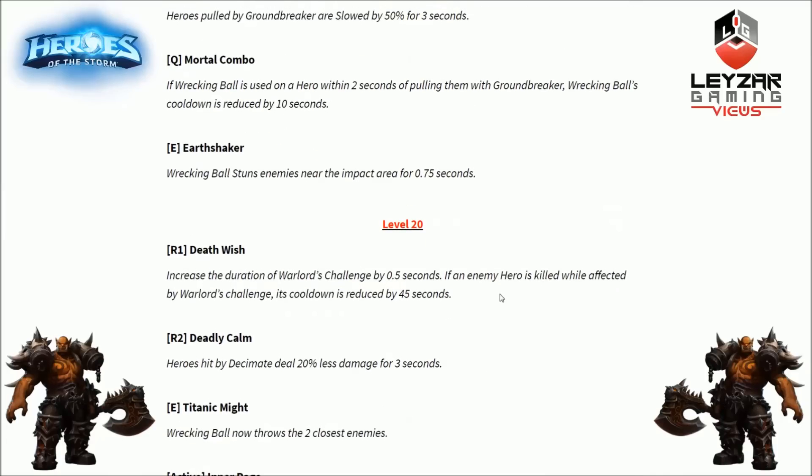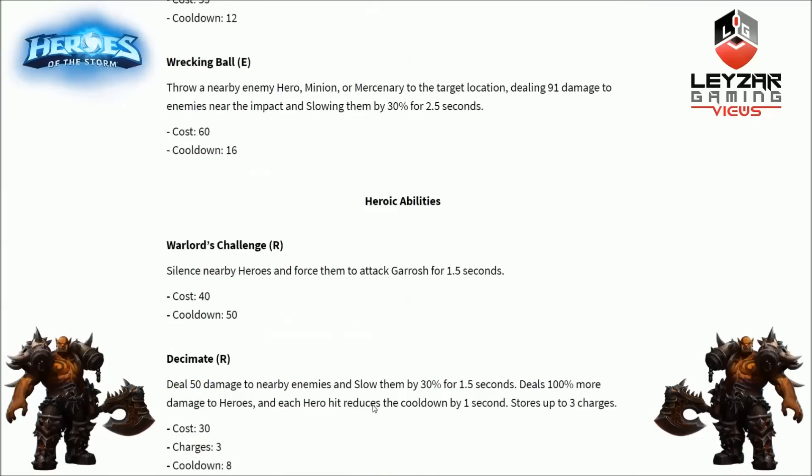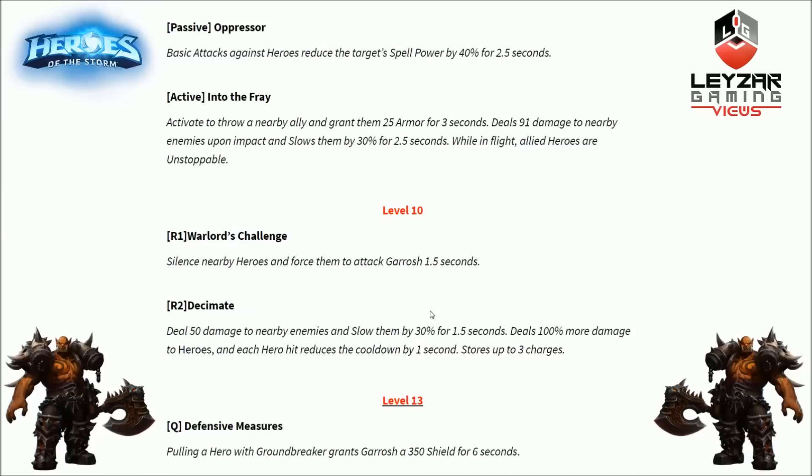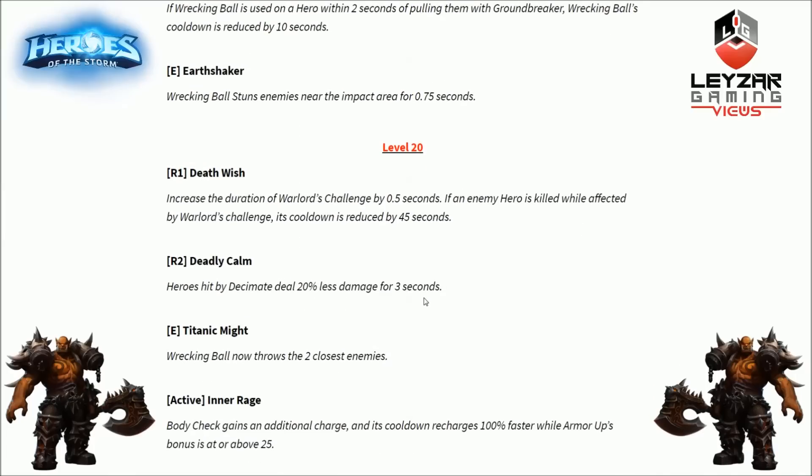Level 20 first option is Death Wish, an upgrade for Warlord's Challenge. Increases the duration from 1.5 to 2 full seconds of everybody attacking Garrosh. If an enemy hero is killed while affected by Warlord's Challenge, the cooldown is reduced by 45 seconds. Since the base cooldown is 50 seconds, it practically gives a 5 second cooldown. That's a huge deal.